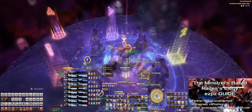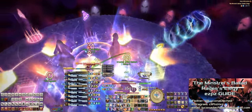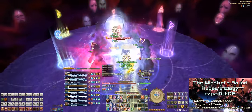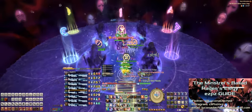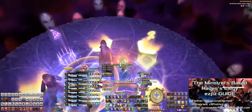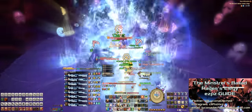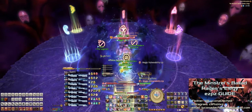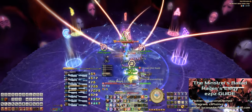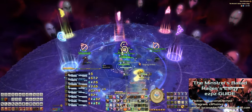Right after the fourth tower resolves, the two healers will each get a stack marker above their heads and should stand on their respective marker, either the 1 or the 2 marker. Each tank will get a small AOE around them and should position themselves on the C and D markers respectively. The DPS should stack with their healer in their respective groups to absorb the stack marker AOE. Meanwhile, continue to DPS the add down as low as you can — the higher his HP is when he finishes casting Quake 3, the more damage your party will take.